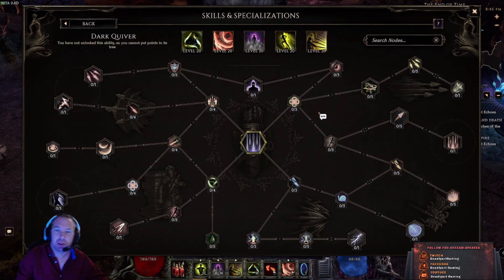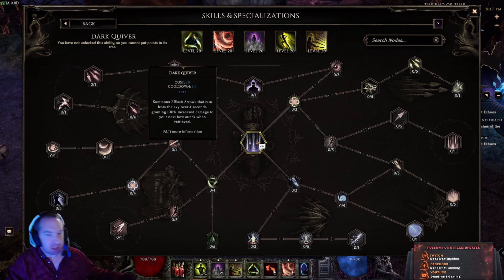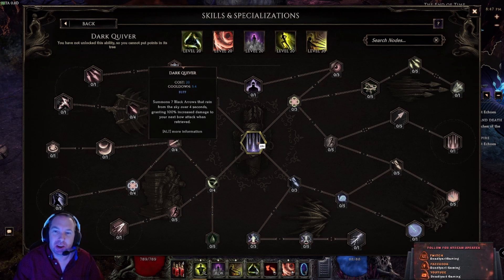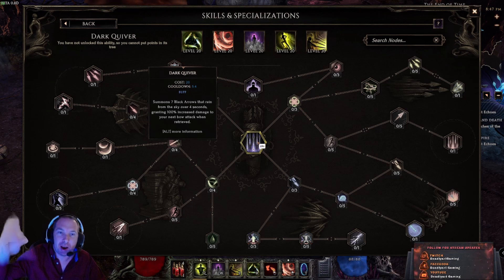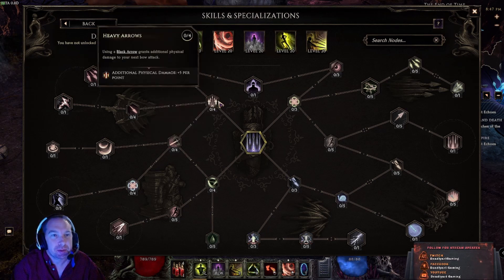Dark Quiver is a skill that summons arrows all around you that you actually have to pick up — just casting the skill doesn't do anything on its own. Arrows come down from the sky and once you pick one up, the next arrow you shoot gains whatever bonuses you've selected. You can set it up so that bow skills automatically call down arrows as you're moving and shooting, without needing to manually cast the skill.